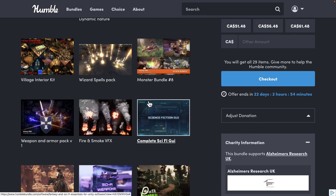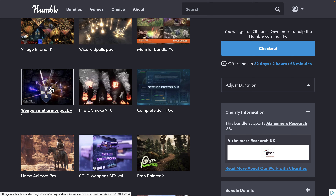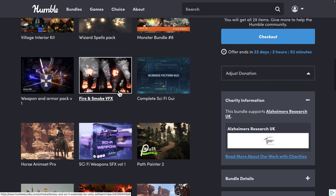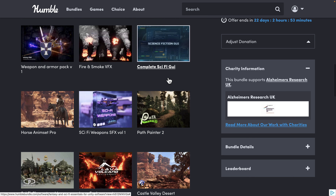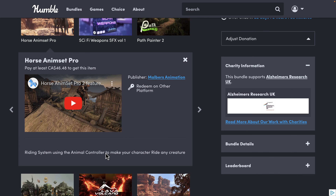If you also buy Unity mega bundles, do be sure to check that you don't already own what you're looking at picking up. We also got the Weapons and Armor Pack from Infinity PBR, Smoke and Fire VFX, a Sci-Fi GUI UI layer, and a set of horse animations including a riding system using the animation animal controller to make your character ride any creature.